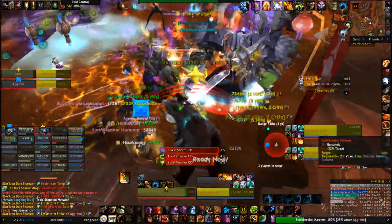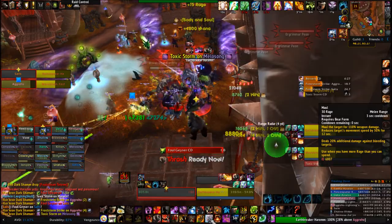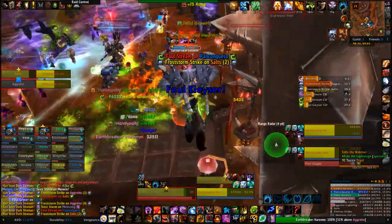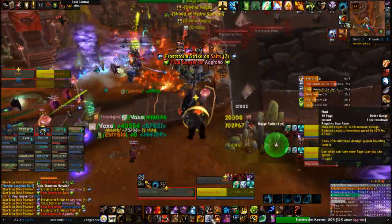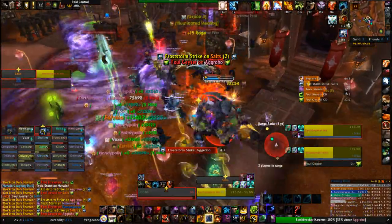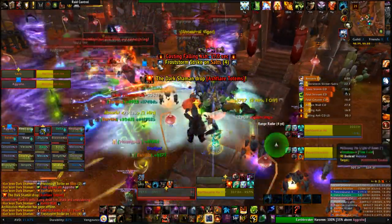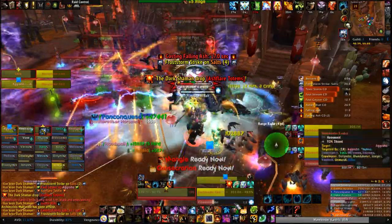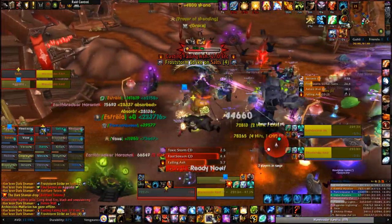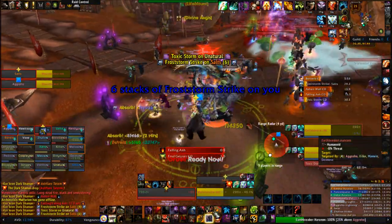At 50% health, the bosses will gain one final ability each. Haram gains Ashen Wall, which spawns a wall of elementals. These seem to spawn on or very near the tank, so as soon as you see them, move away. They do a lot of damage to anyone in melee range but they don't move — they're very annoying because they stay around and leave a giant wall you have to run around. Cardress picks up Falling Ash, which puts a giant circle on the ground. After around 15 seconds, everyone still standing in the circle will take a huge amount of damage, so move out of it — you'll have 15 whole seconds.